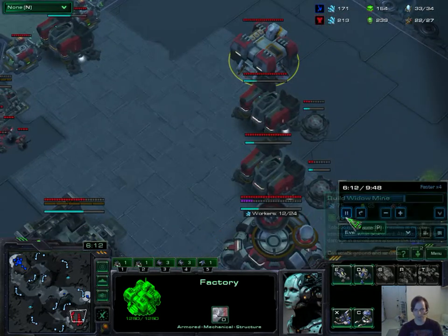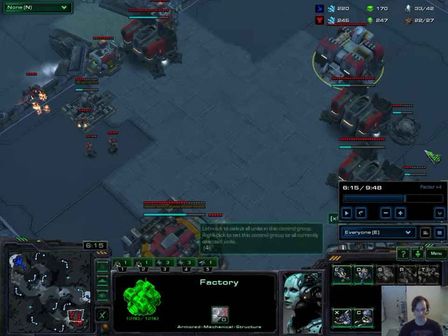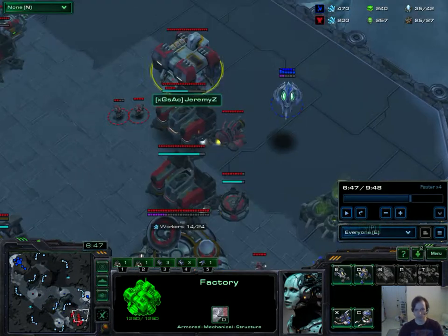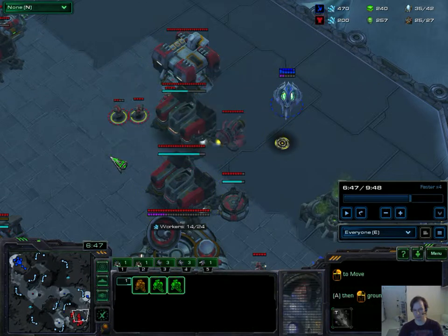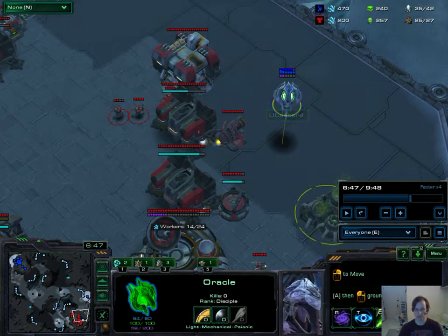If he gets past this point in the game, he's going to have a great economy, two bases, and good production facilities. But my build is entirely designed on hitting him before all of that stuff kicks in. He sends over a couple of Marines to deal with my Oracle, but one Oracle can deal with up to five Marines, especially if they come in one at a time like this. So if you see under six Marines, you can probably kill all of them, and then you have free reign to kill SCVs. So I just went ahead and did that.